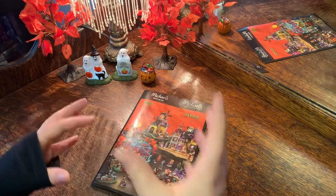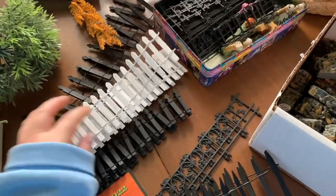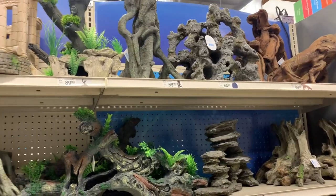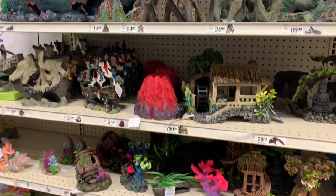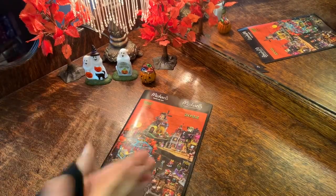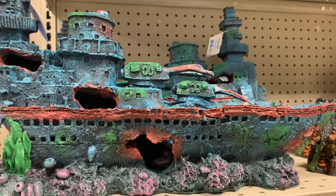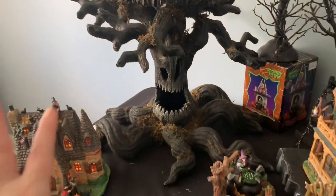Around Halloween time you'll start to see miniature trees at the dollar store — those work really great. If you want to go really in depth, you could look up tutorials and learn how to use resin. Last year I made a really cool fishing area with lights and resin that looked very realistic. I've found fences and walkways at yard sales, but you can also make a fence yourself. One really cool place to look is actually the aquarium section of your pet store — you'll find all sorts of different statues and spooky pieces there.